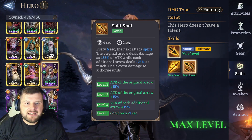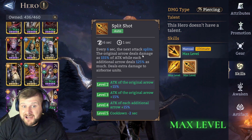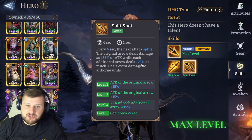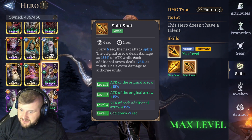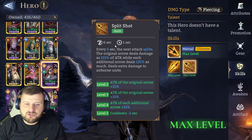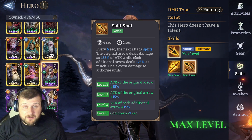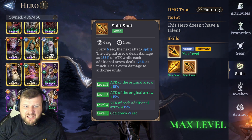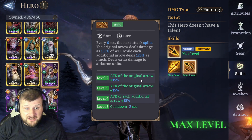Split Shot: every six seconds, the next attack splits the original arrow dealing 155% of attack damage, while each additional arrow deals 125% — with extra damage to airborne units. This is just a passive auto: you're getting an extra target hit, and it goes up to three targets at Awaken 5. Hitting three targets on just an auto every six seconds — that's crazy, a lot of extra damage.